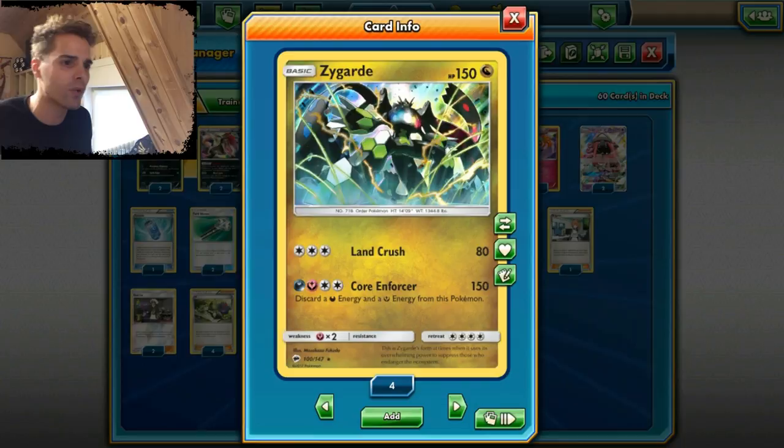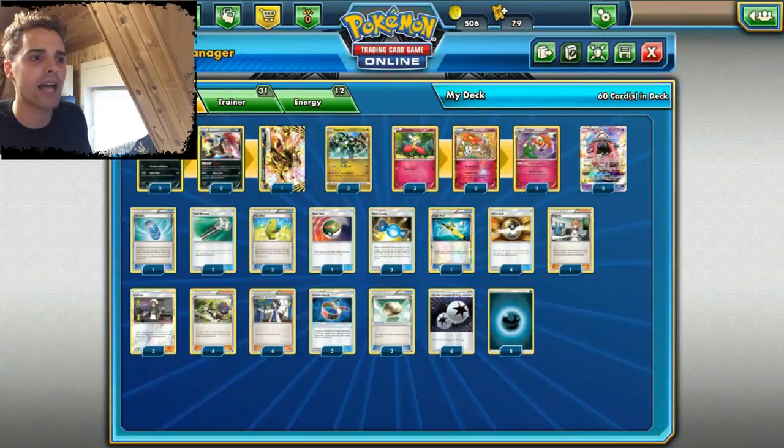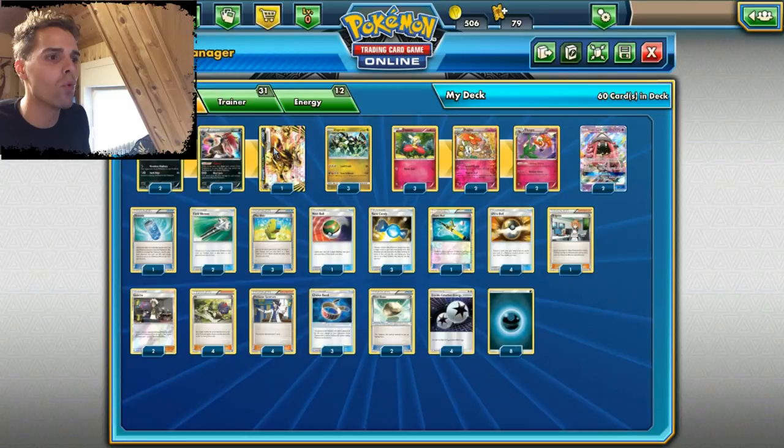Zygarde is all about pure force here. We are using Core Enforcer dealing 150 damage — and why are we able to do that for only two attachments? Well, because we have Floorguts, that way we can ignore the fairy energy that Zygarde needs to use Core Enforcer. With Choice Band we can add it up to 180 for two attachments. With Max Elixir and DCE we really have some consistency, and if a Zygarde gets knocked out we can have another one ready in no time.